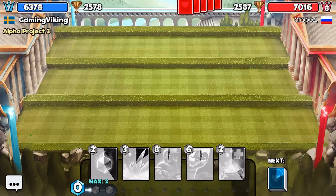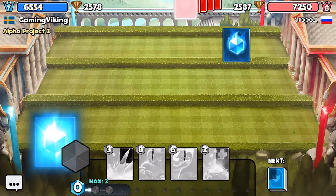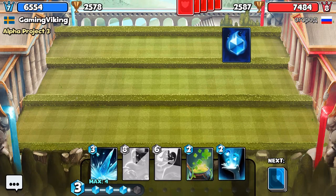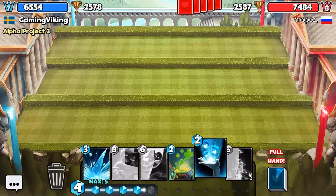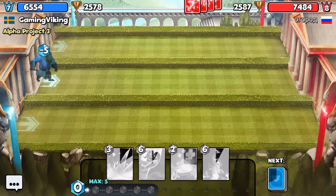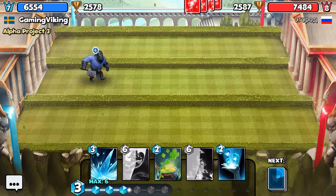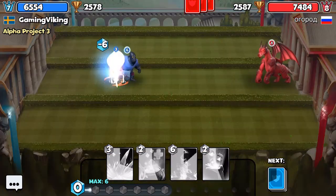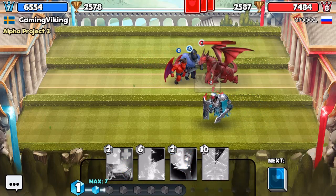We might only get losses today, who knows — that's pretty much how it is in this game. You can lose five games in a row, you can win five games in a row. Let's see — we're going to go with that and then Executioner. This guy's already got out a dragon and a level two hollow knight as well, so let's wait a bit, we're going to use the freeze.